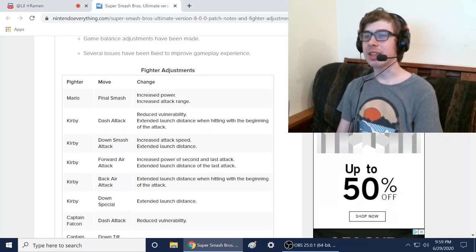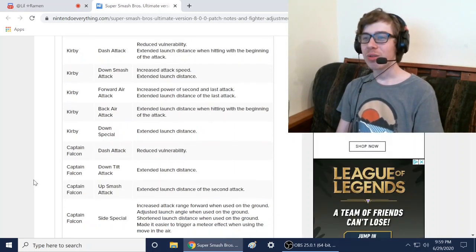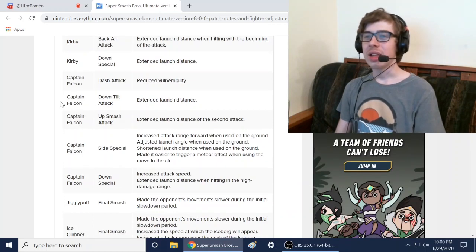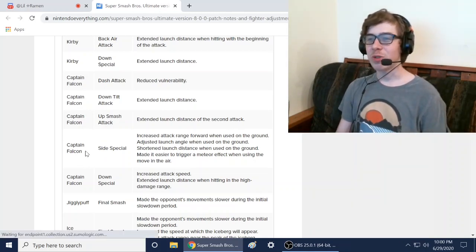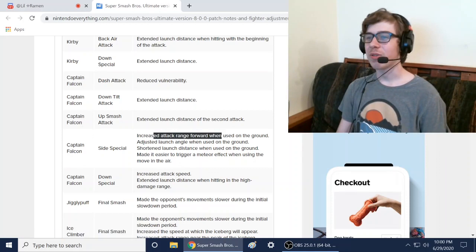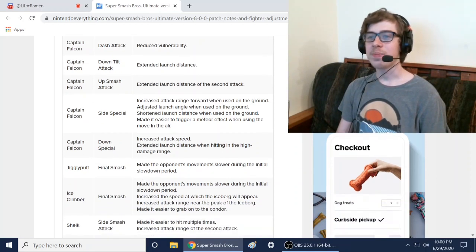Kirby got buffed: reduced vulnerability, extended launch distance, increased attack speed. Kirby got buffed, let's go — I love Kirby, he's so fun. Captain Falcon also got buffed: increased range on side special, increased range on forward smash attack, and increased attack speed on down special.